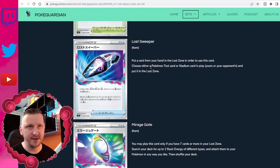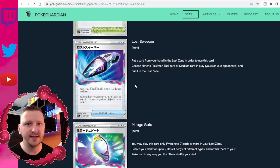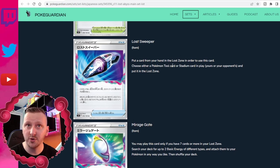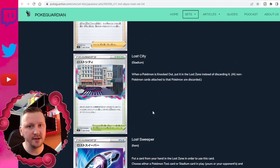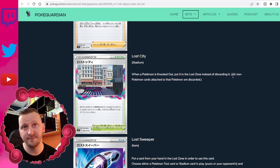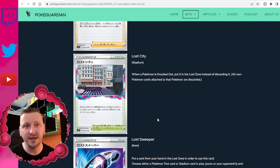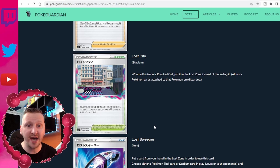Then we have Lost Sweeper. I think this will be a particularly good card for people using Lost City. Lost Sweeper: put a card from your hand in the Lost Zone in order to use this card, then choose either a Pokémon Tool card or stadium card in play — yours or your opponent's — and put it in the Lost Zone. Lost City is a stadium card where when a Pokémon is knocked out, it's put in the Lost Zone instead of the discard pile. So it's better to use Lost Sweeper to get rid of Lost City so you don't lose your Pokémon when it's defeated.